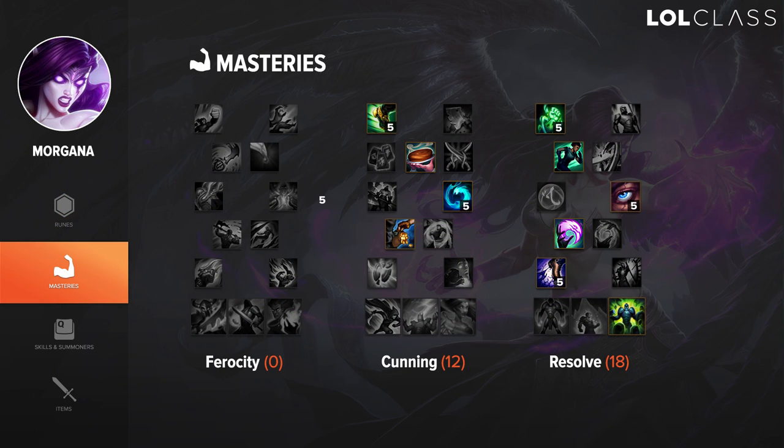For masteries on Morgana, I go 0-8-12 with the last point on Thunderlord's Decree. It can proc on your W and it's really cool — it does a lot of damage.